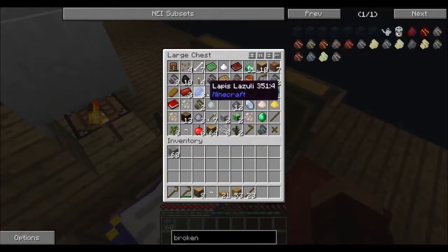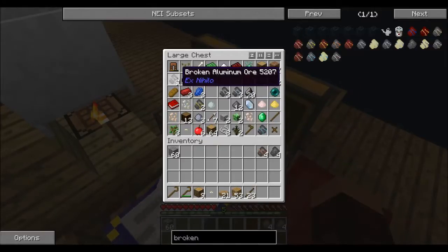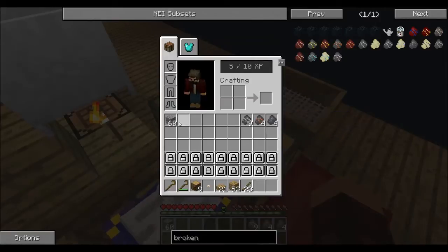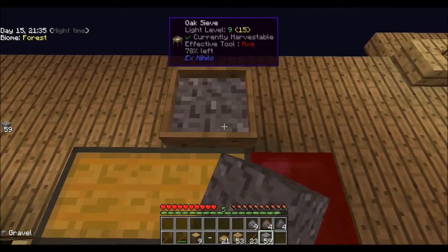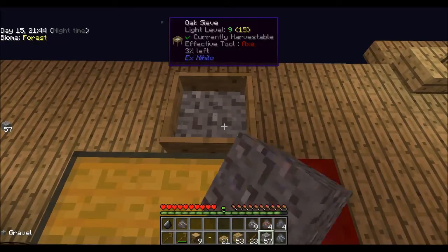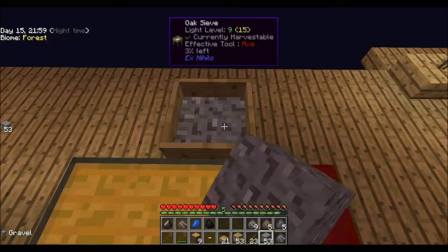I should probably put in my charcoal - I also got some coal from sifting. We can turn broken copper ore into copper ore, make lead ore, make aluminum ore. Actually I want to go ahead and sift some more gravel. I think I'm just strictly going to turn it into gravel so we can get a whole bunch of flint tools to mine cobble, because that's going to be the best way to do it.